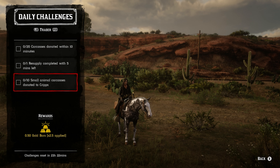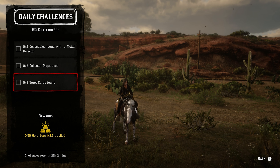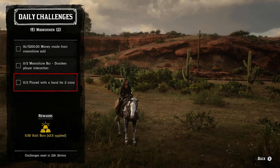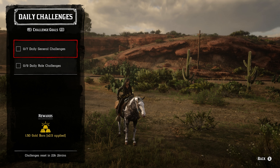For the bounty hunter role: two bounties brought in from New Hanover posters, three bounty targets lassoed from horseback, and three eagle eye uses to track a bounty target. The trader role: 20 carcasses donated within a 10-minute period, one resupply mission completed with five minutes left, and 10 small animal carcasses donated to Cripps. The collector role: two collectibles found with a metal detector, three collector maps used, and three tarot cards found. The moonshiner role: 200 money made from moonshine sold, two moonshine bar drunken player interactions, and two times playing with the band for two minutes.